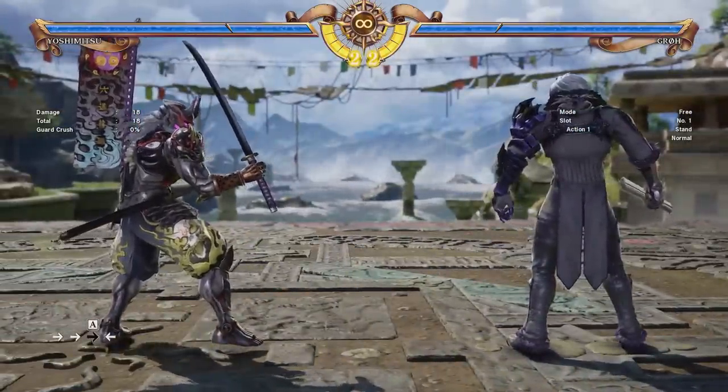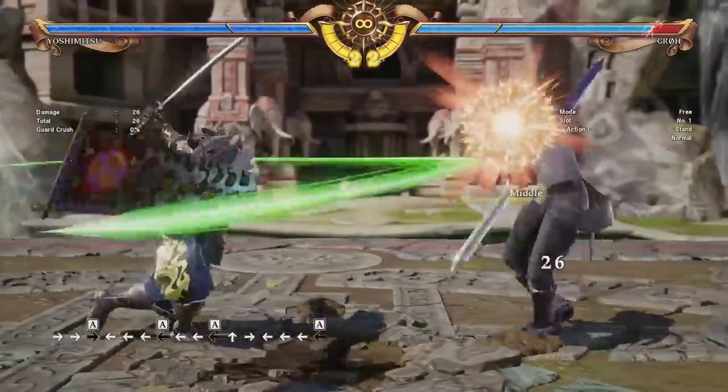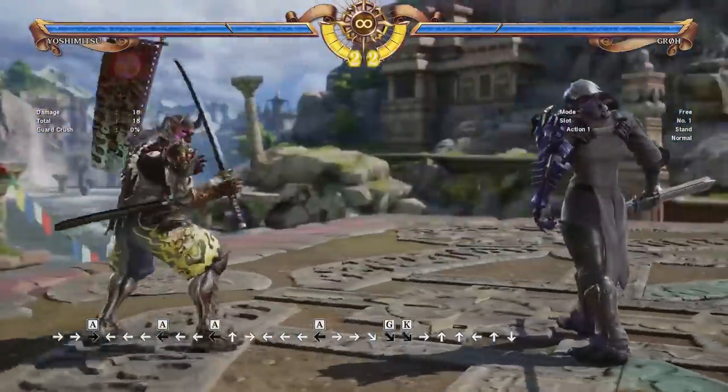Now, if you're a bit further away, you can try 4-4-A. This has a bit more range on it, and you don't scoot in quite as far. You also get the knockdown as well, which means you can run in and go for a mix-up if you feel like it. So that's also pretty good.